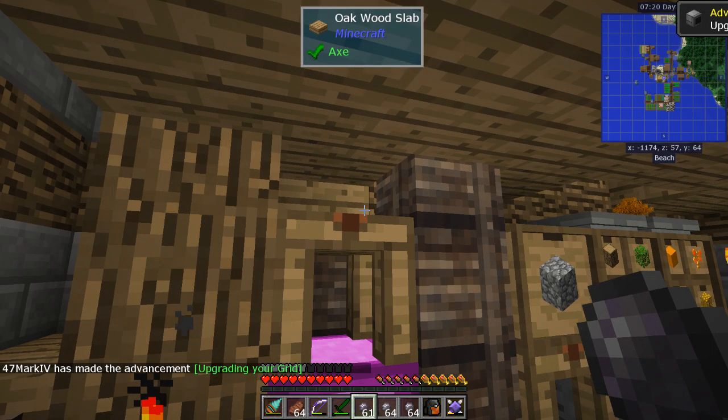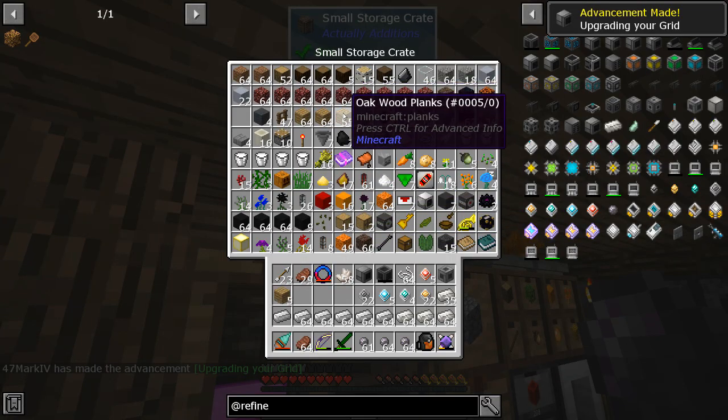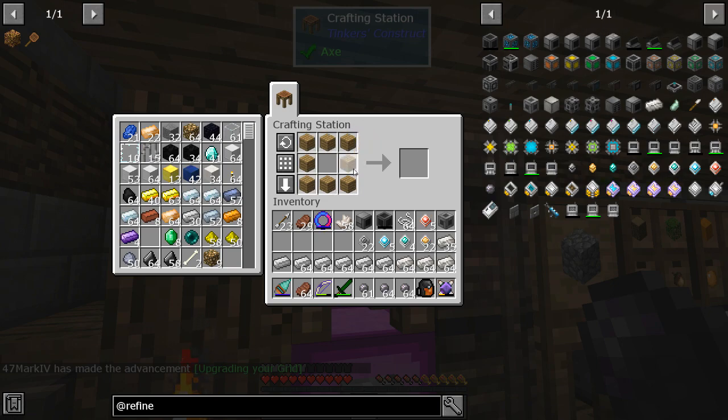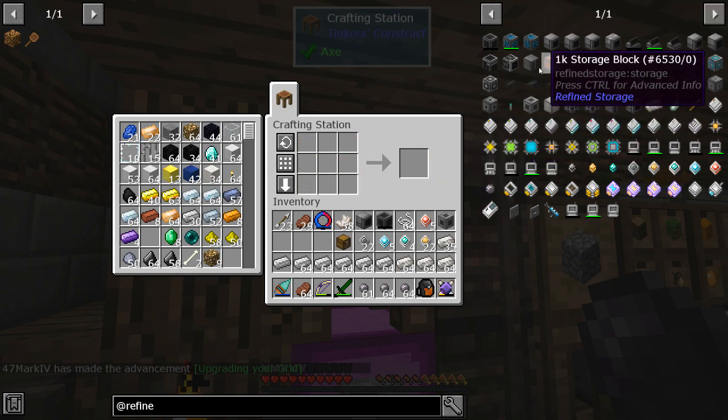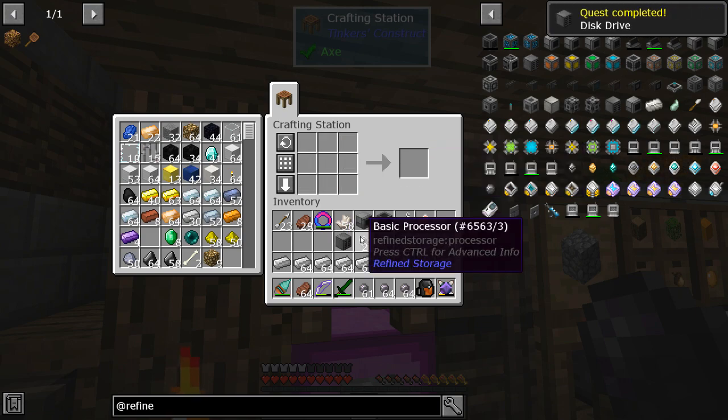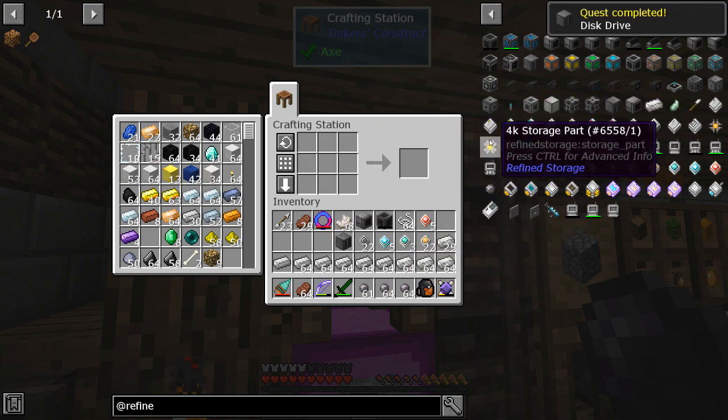Now we're also going to need a disk drive pretty soon. That's going to take eight of these processors, and this will be the system. I cannot wait. There — disk drive! And we're going to need storage disks.